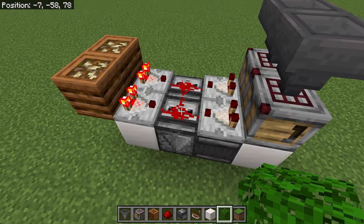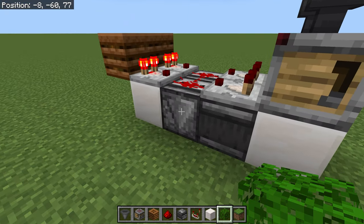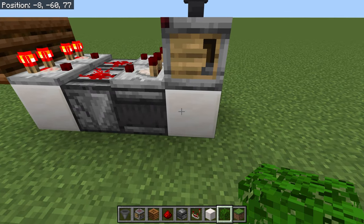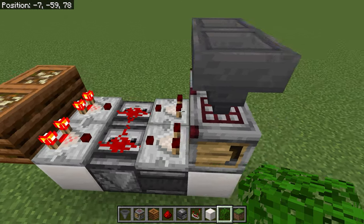This observer then detects that the signal has been raised to nine. The second observer is watching the first observer and fires a signal into the block, which then powers the crafter, which crafts the item, which drops the redstone signal back down to eight, waiting for the next time the crafter is full.